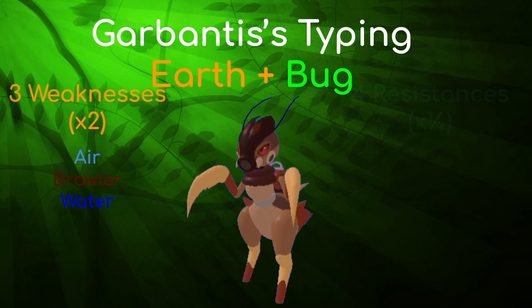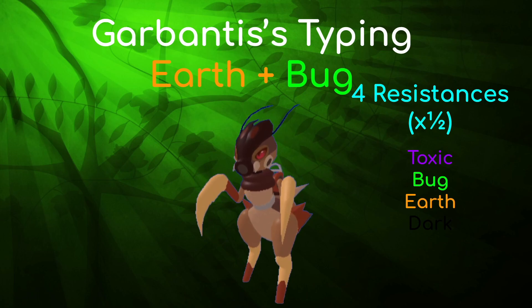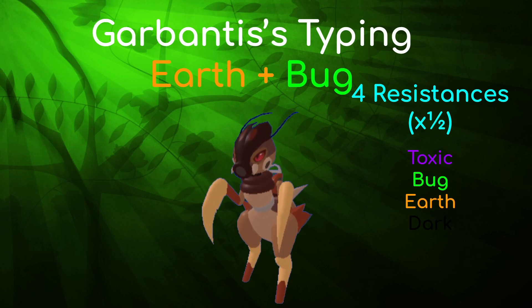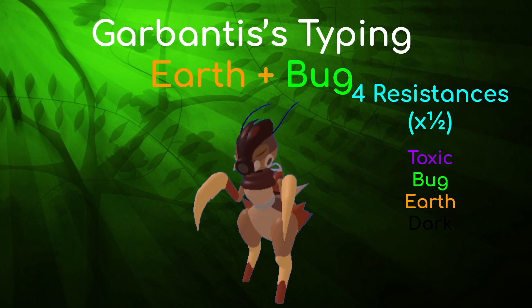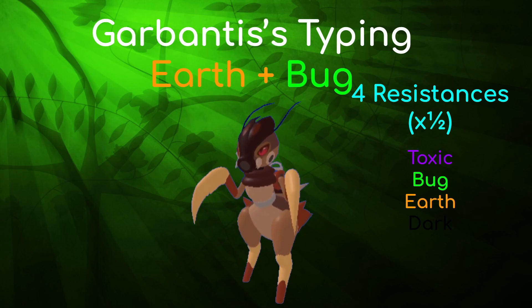You do have four resistances, but half of them are kind of mid. Toxic, Bug, Earth, and Dark are your resistances. Dark types — mainly Metatode, Cephalops, and Eclipse — all have dark type moves, so you can try switching in on those. Earth types, mainly Sunni-Mars, Anti-Rex, and Borok, you can try switching in on those as well. Bug types — mainly Harvisect is the only common bug type, but it does wall you. Toxic types, mainly Ventolin, Snegoop, and Barblast, but two out of three of those hit you super effectively, so resistances aren't really great.